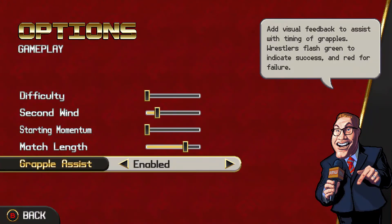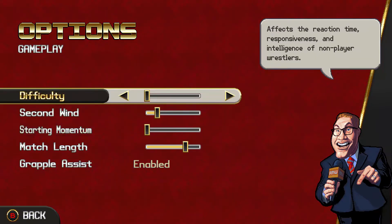So yeah, like I said, one of the biggest tips: go to your options, gameplay, and put the difficulty all the way down if you're just learning this game, because it's so much easier. We're going to get into that right now.